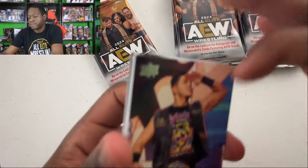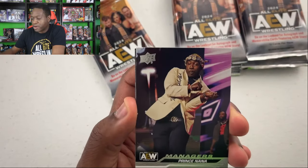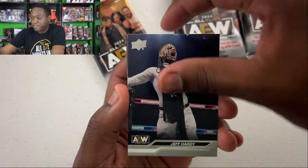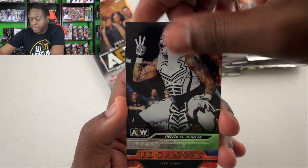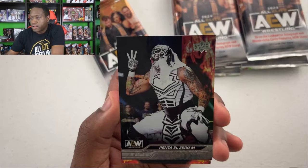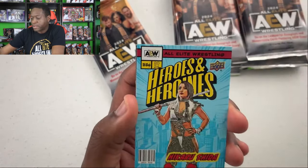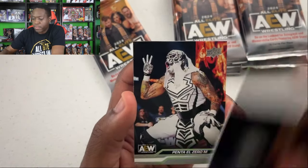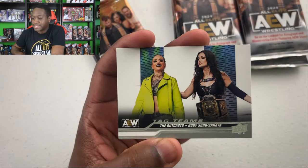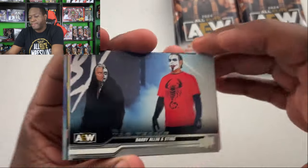I'm liking the art on these cards, I really am. Sammy Guevara, Will Ospreay — his first Ospreay card — Prince Nana, Jeff Hardy, Daniel Garcia. We got a Penta El Cero M — this is the Pyro Parallel for this year. Looks pretty cool. Got a canvas of Jeff Hardy. Sheeta on the Heroes card, Paul Turner, Adam Cole, Penta, and this is the Outkast.